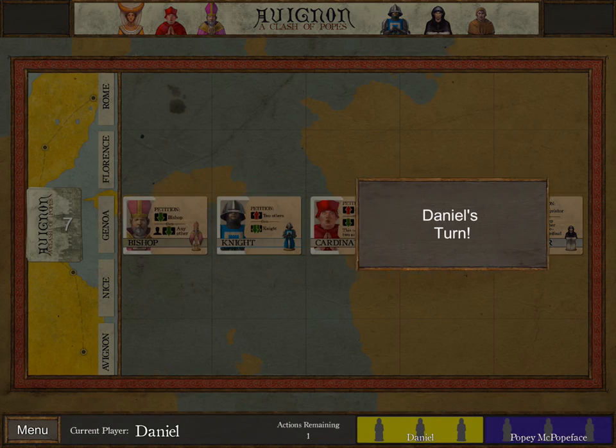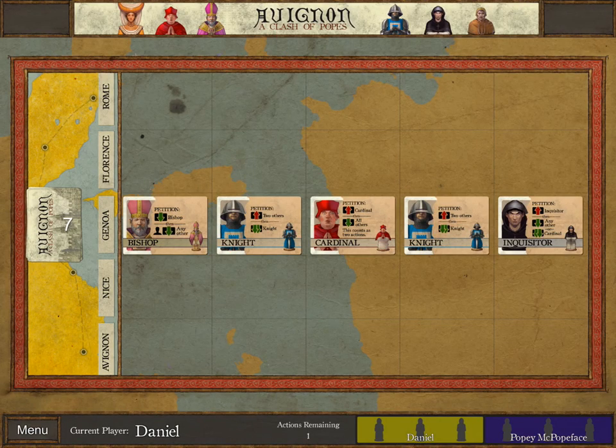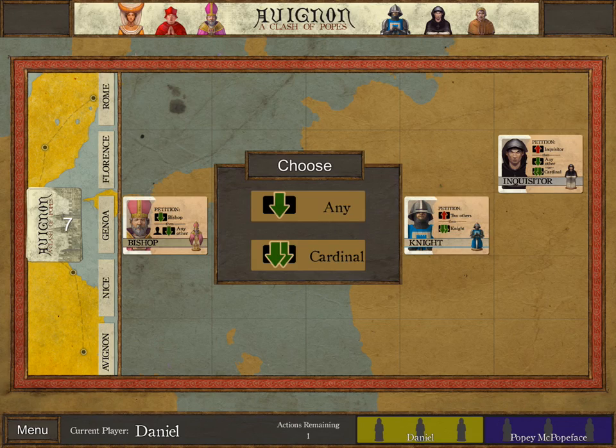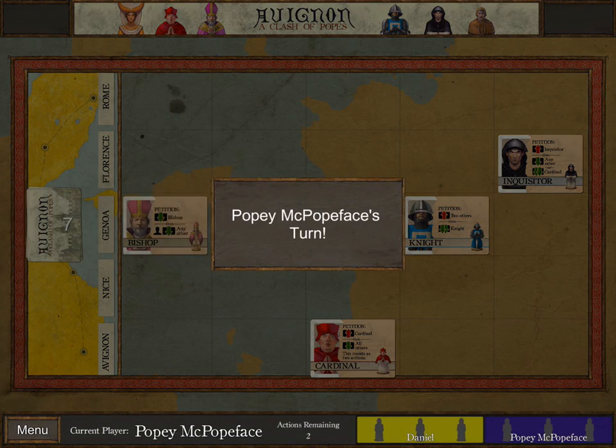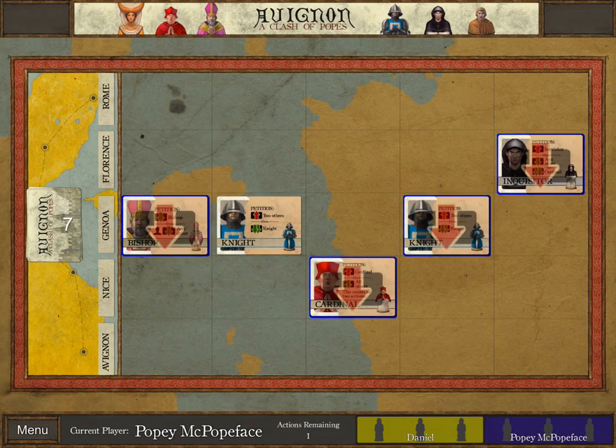There's no Noble this time, so I can't really play around with that. One new thing here is the Inquisitor: when I petition it, I can push the Inquisitor and then pull any other character by one, or pull any Cardinal by two. Thankfully there is a Cardinal here in play. This is a very straightforward opening setup, so I'm just going to start pushing for the more traditional win condition of getting three characters on my side. Let's petition the Inquisitor and pull the Cardinal twice.